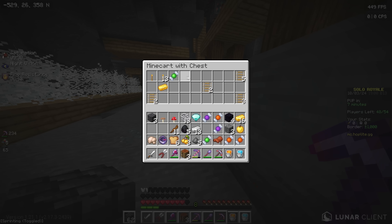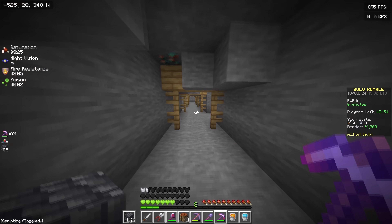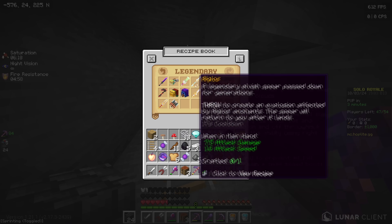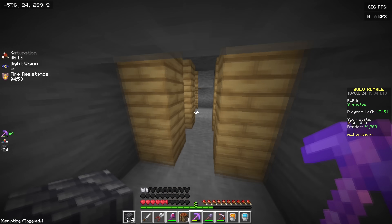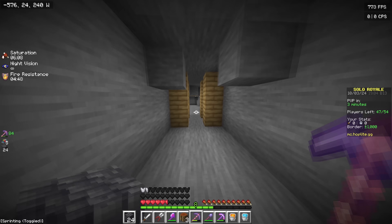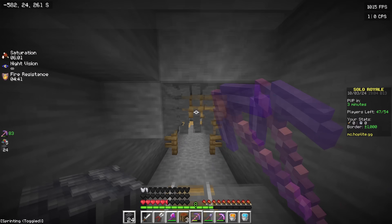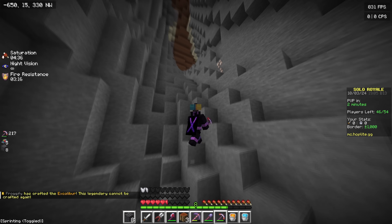I'm literally obsessed with minecart chests. There's nothing more exciting than opening minecart chests in Hoplite. They're not normally that good, but you can get so many cool things from minecart chests. Yes! Not chapel - oh yes! Oh my god, that's so good. I only have one diamond though, so making Excalibur is kind of difficult. But yeah, we only need one diamond. So if I can manage to go back to where we were before and drop down into that cave, maybe there's a chance. Or I can get another minecart chest that has a diamond inside, which is also possible. Someone just made Excalibur in the chat - that's insane.